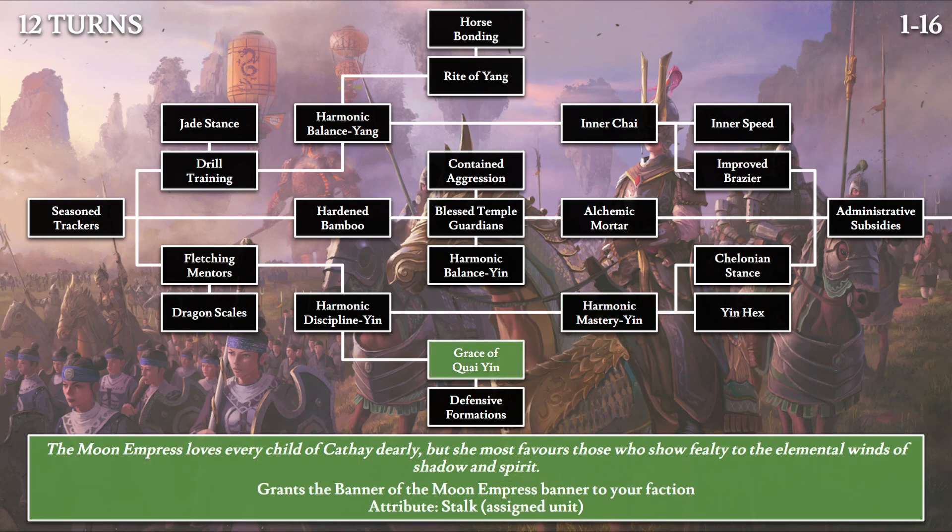Then we have Grace of Guiyin: 'The Moon Empress loves every child of Cathay dearly, but she most favors those who show fealty to the elemental winds of shadow and spirit.' This grants us another banner — the Banner of the Moon Empress — and whoever you assign this banner to will gain the attribute of stalk for that unit.